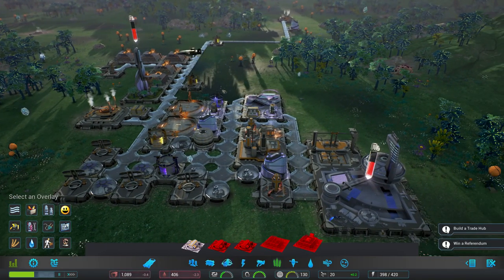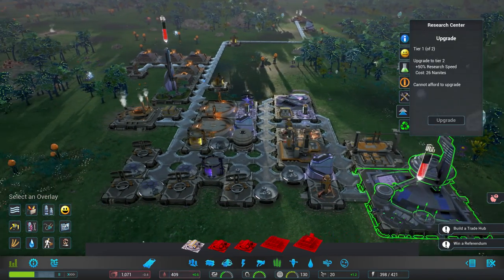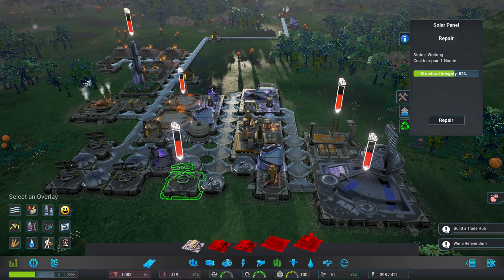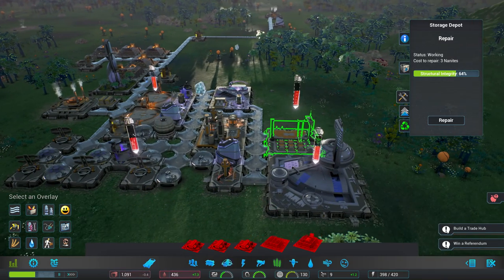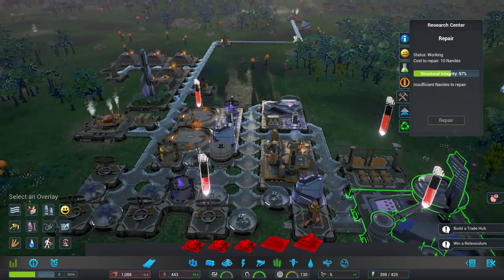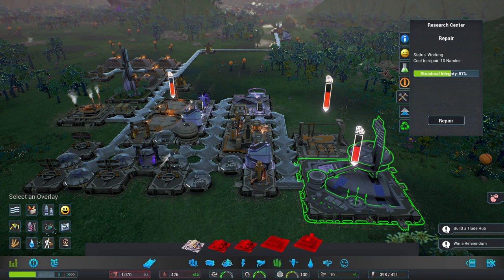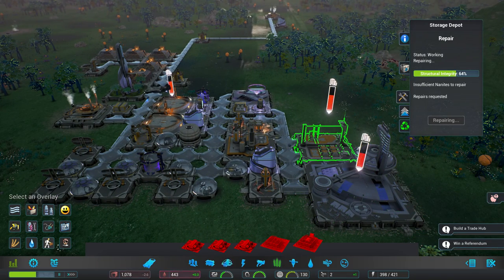Incoming shards, immigration vessel, insufficient housing, research complete — all at once. Only 16 nanites and barely breaking even on water, so I still need another water facility somewhere. Lightning hits — the research center and housing are very vulnerable. Storage depot and solar reactor need repairs. 10 nanites to repair the solar reactor — that's outside my budget right now. Water is back up to 11.6 after the upgrade. Repairing the damaged building — that leaves us with nothing left, but what can you do.